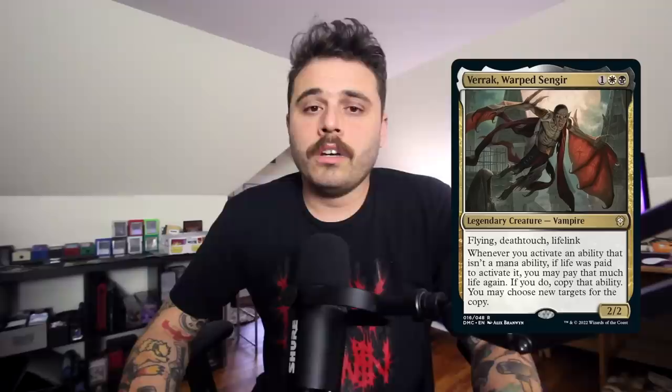Moving on to our top 10 commanders from Dominaria United. Number 10 is Varis, Warped Sengir — one, a white, and a black for a 2/2 Vampire with flying, deathtouch, and lifelink. Basically a better Vampire Nighthawk in the command zone. Whenever you activate an ability that isn't a mana ability, if life was paid to activate it, you may pay that much life again — if you do, copy that ability. The second thing I think about with this is Razaketh.